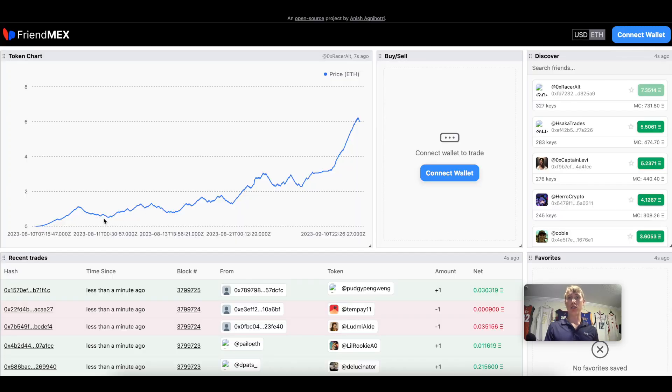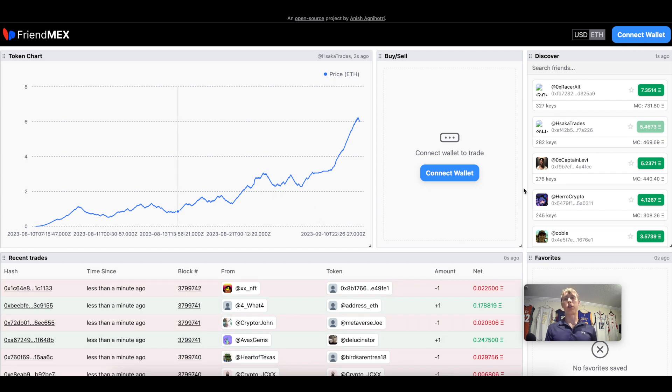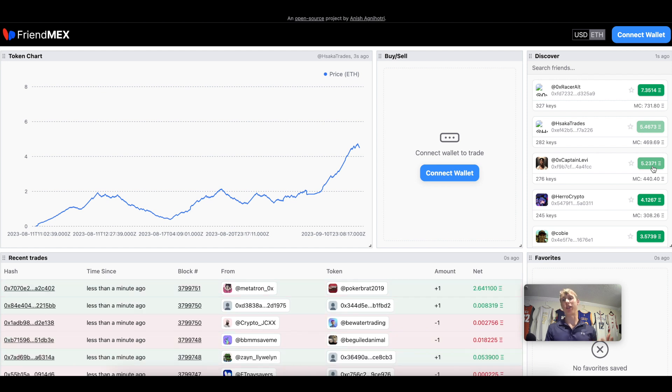If you were early on FriendTech and bought a couple of shares in the early days — maybe a month ago — you could be up hundreds or even thousands of X's. Take a look at the chart for 0x Racer: the original starting price of his key was 0.00005 ETH and it's now trading at over 7.35 ETH. That's not the only one — Haska trades has a similar chart, trading around 5.46 ETH, and 0x Captain Levy also started near zero and is trading at over 5.23 ETH.